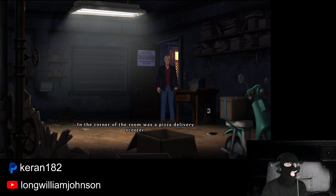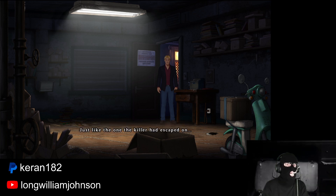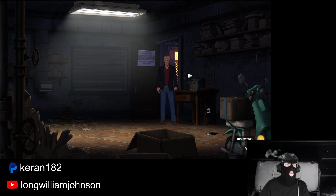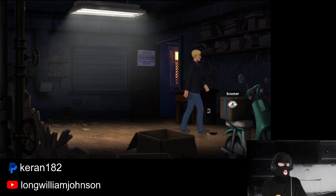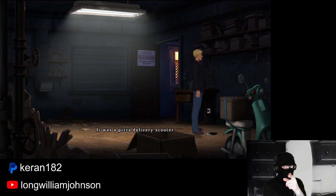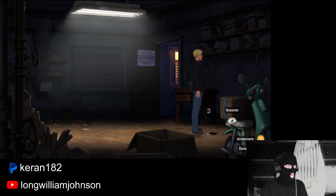In the corner of the room was a pizza delivery scooter, just like the one the killer had escaped on. I'm hoping Nico told him that, because why did he know that? The pizza delivery guy ran away — on foot.